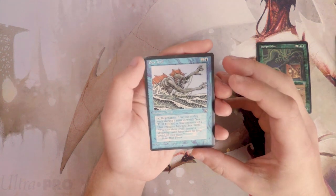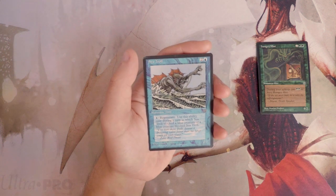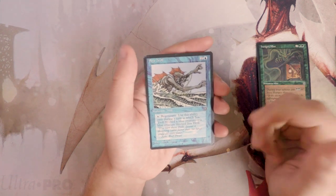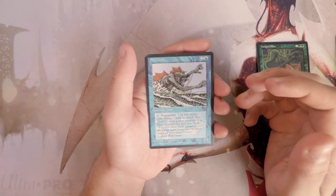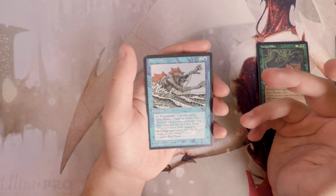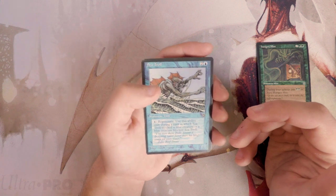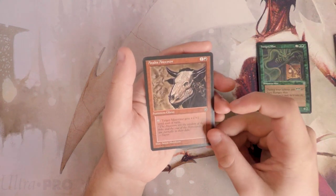Sea Troll is a 2/1 for two and a blue. You can pay one blue to regenerate it, but only during a turn in which Sea Troll blocked a blue creature or a blue creature blocked Sea Troll. These older sets tend to have very specific abilities, but that is just too specific to be worth it. It's already a 2/1 for three which is a bit off-rate, and on top of that the regeneration ability is extremely limiting. I do not like that.